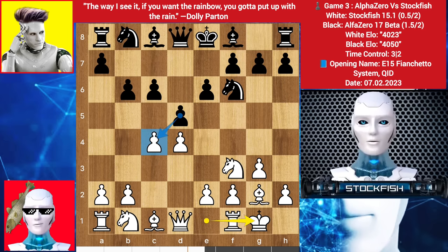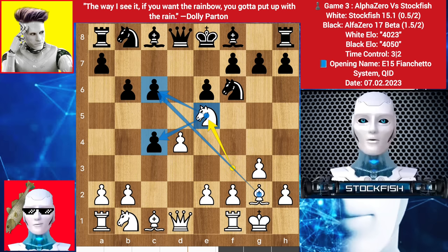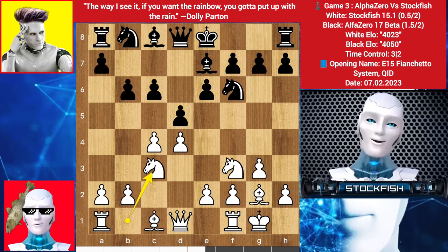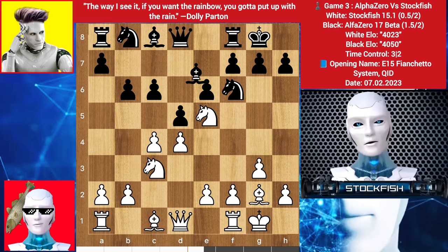You might think this is a free pawn, but if pawn takes happen, then knight e5, targeting this pawn with the knight and bishop and also targeting the other one. So in this position, Alpha played bishop e7, knight comes to c3, we have castle, and here I centralize my knight on e5.